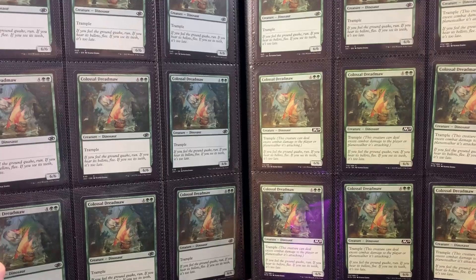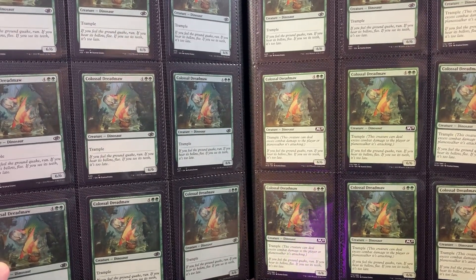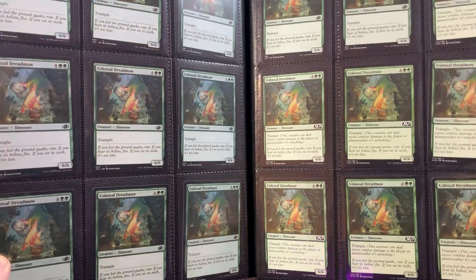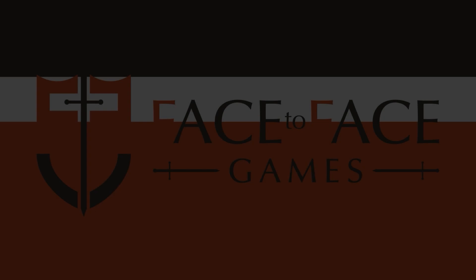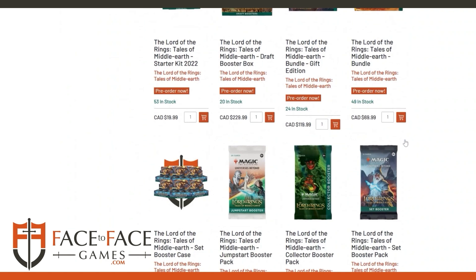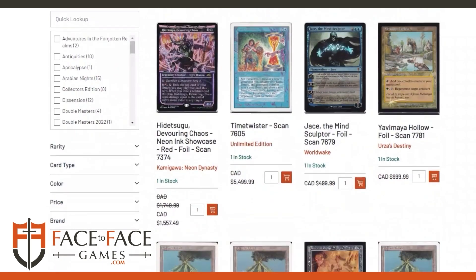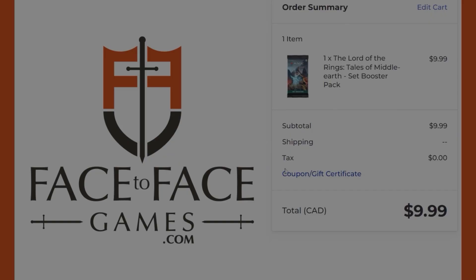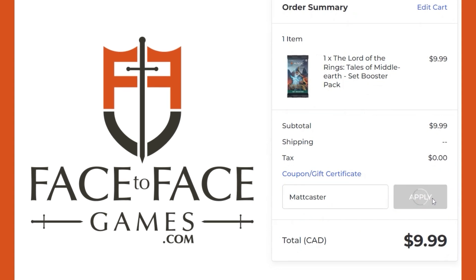It's a bit of a sad video today, but I like to show my gains and my losses here, and I'm literally out dollars on this particular spec — it's a bit upsetting. Nonetheless, let me know what you think of this video down below in the comment section. I'd love to know some failed specs from your buying experience. Use promo code MATTCASTER for 5% off your order at Face2Face Games, Canada's largest Magic the Gathering store. Qualified orders get free shipping Canada-wide if you use promo code MATTCASTER at checkout — whether you're buying singles or sealed product, use our code to support the show and get a discount.